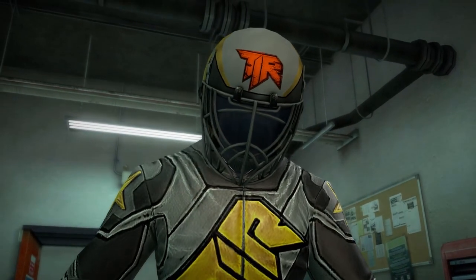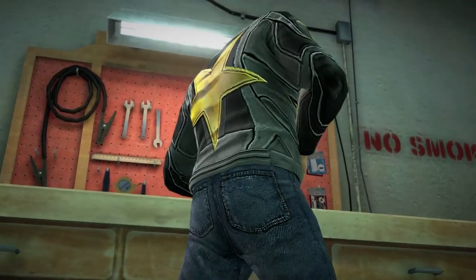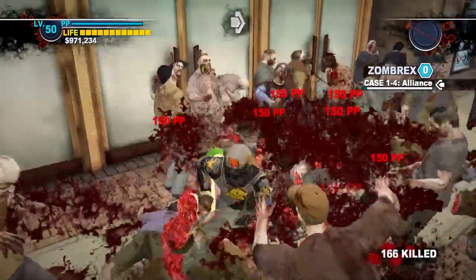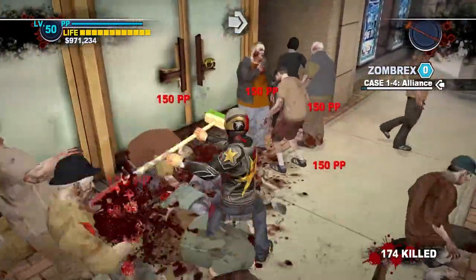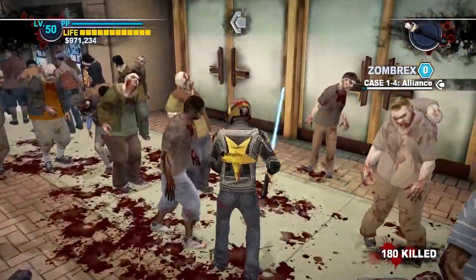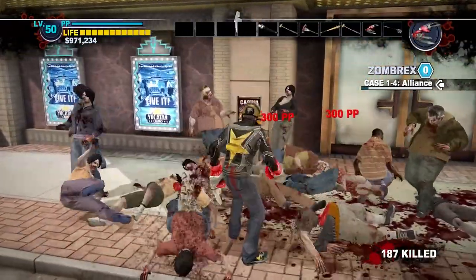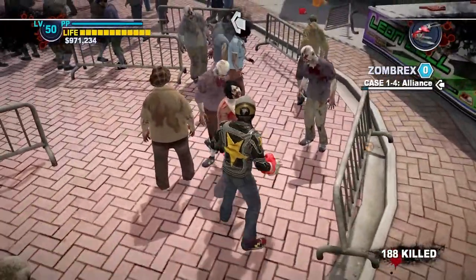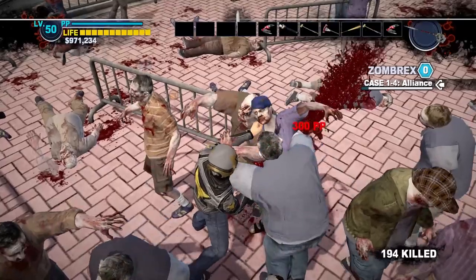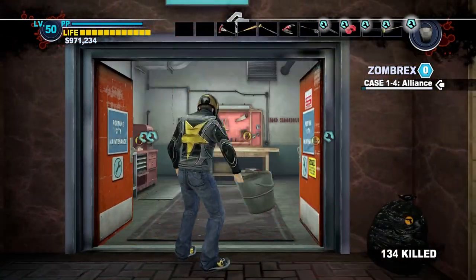Every single one of these weapon durability books has virtually zero practical applications throughout Dead Rising 2, and it's for one simple reason: combo weapons exist. Combo weapons deal more damage, provide more PP bonuses, and generally have stronger durability compared to standard weapons. The best combo weapons like knife gloves, the spiked bat, and pull weapon are easy to make, good for crowd clearing, great for beating psychopaths, and give you PP for every zombie kill. Maintenance rooms are all over the place, and it's easy to restock.